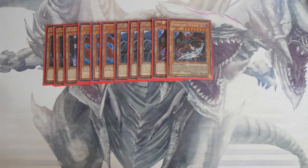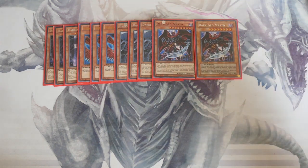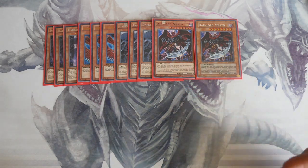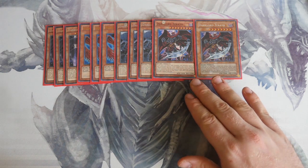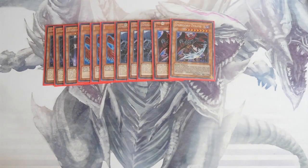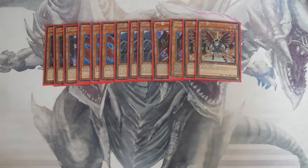Zerato's first effect — if you have four or more Dark monsters with different names in the graveyard, you can tribute summon it by tributing one Dark monster. But its main effect is sending one Dark monster from your hand to the graveyard to destroy all monsters your opponent controls. During the end phase, if this effect was activated, you destroy this card. Nine times out of ten you're nuking your opponent's board, then overlaying.